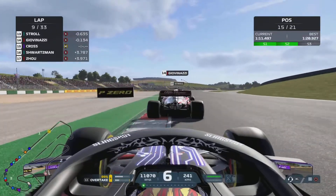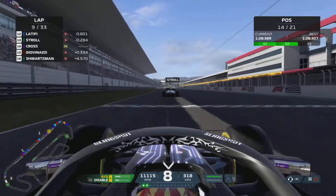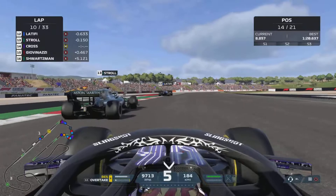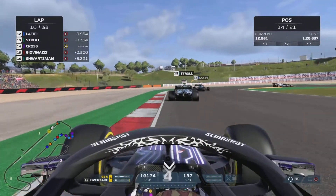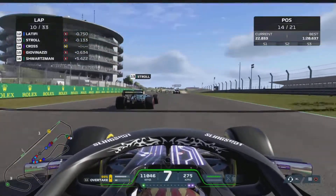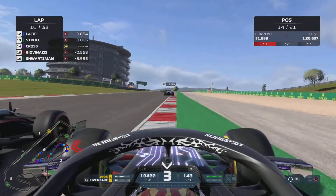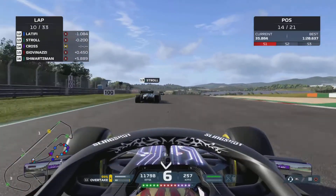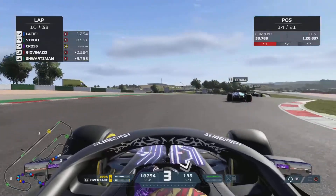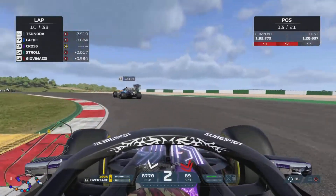Coming up to the end of lap nine - we're almost a third of the way through the race. We make quick work of Giovinazzi in the Alfa Romeo. DRS is now enabled, so it's been just straight-up pace from the car to try and get around everyone, burning through ERS when we need to. We're now stuck behind the Aston Martin of Stroll. He gets DRS on Latifi and does a really good job of defending, pushing us off the track going around the outside of the hairpin. We really need to make our way up through the pack because we have another stop to make later in this race.